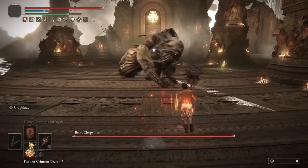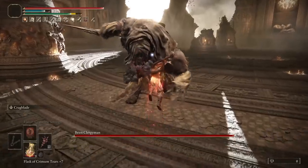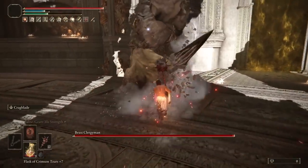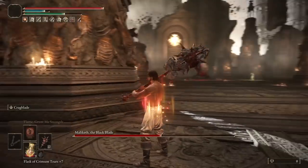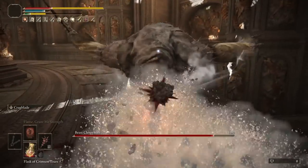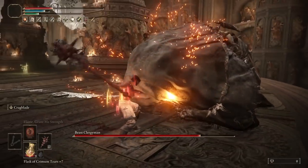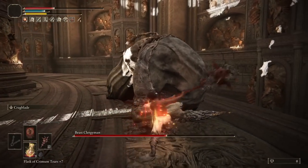Now for Beast Clergyman. There is one thing that we need to do here and one thing alone: do not kill Beast with a riposte. If you kill Beast with a riposte, you won't get repositioned for Maliketh, and we want to. So either play very patiently and don't take a riposte if you think it might kill him, or you can take the reckless approach like me and force an early stagger and kill him with the follow-up.